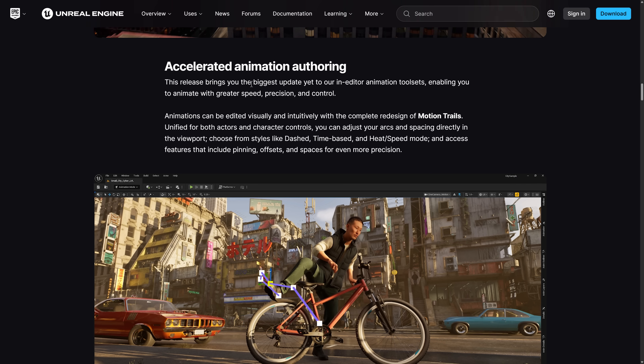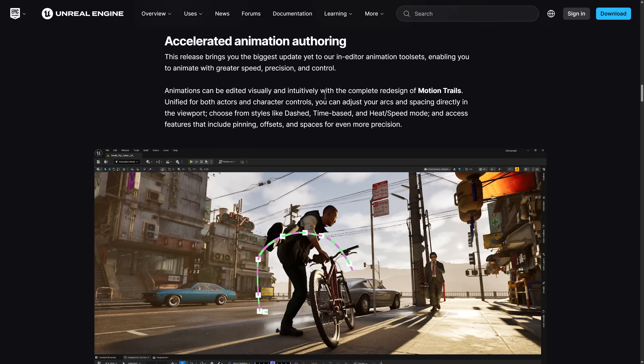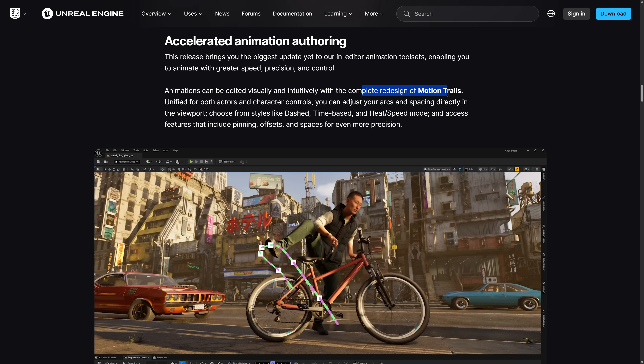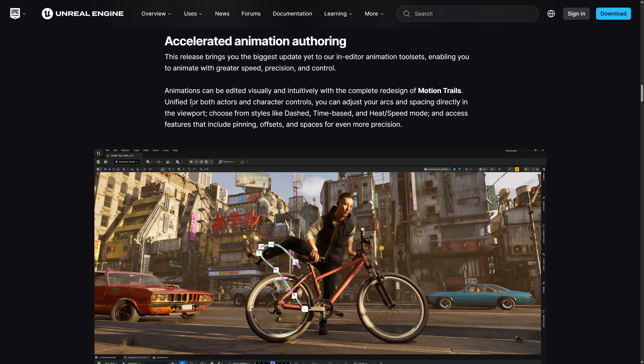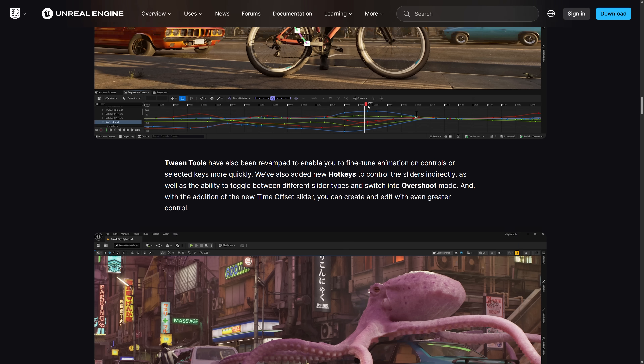There is a ton of new animation functionality here. One of the big things is a complete redesign of motion trails — unified for both actors and characters. You can adjust arcs and spacing directly in the viewport, choose from styles like dash, time-based, heat, and speed mode, and access features that include pinning, offsets, and spaces for even more precision.